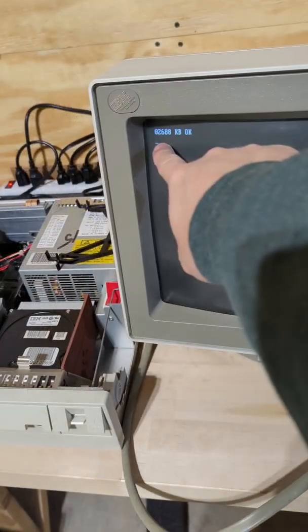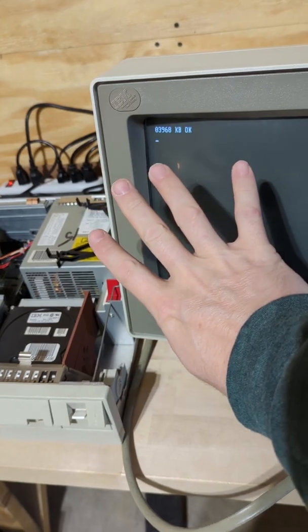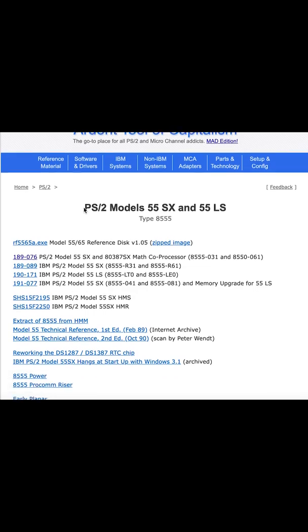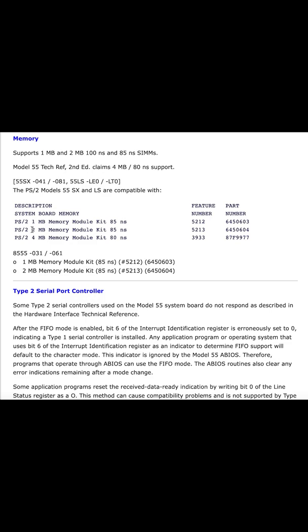My beloved PS2 model 55SX has got four megabytes of memory, but I want more. Let's head to the ardent tool of capitalism, where we find out that the 55SX takes one and two megs at 85 nanoseconds, and four megs at 80 nanoseconds. That sounds fine — except it's not fine, because finding PS2 80 nanosecond memory on the internet is impossible.